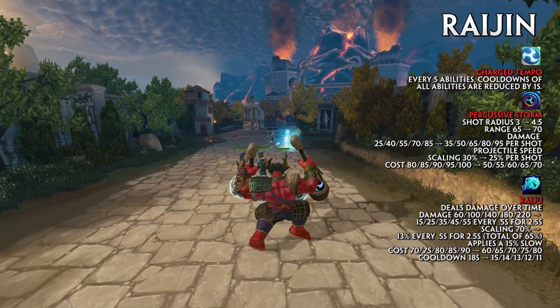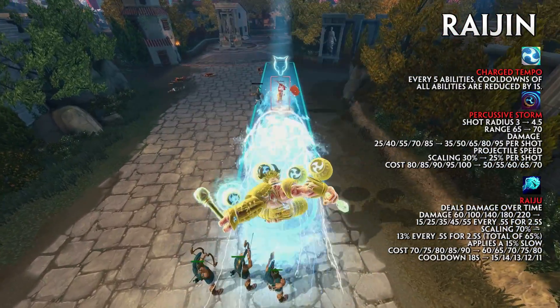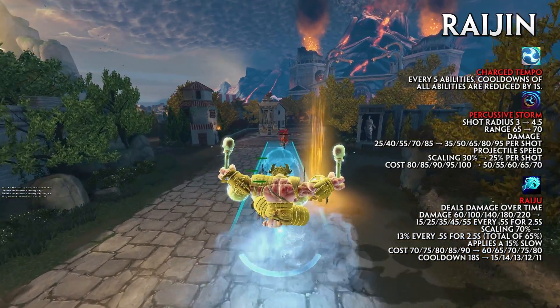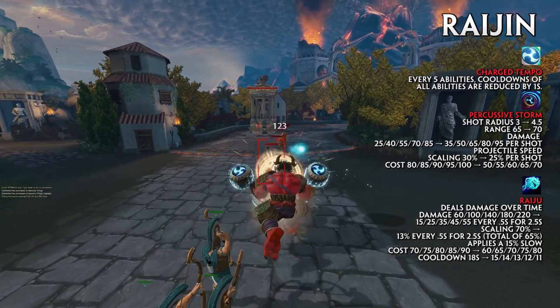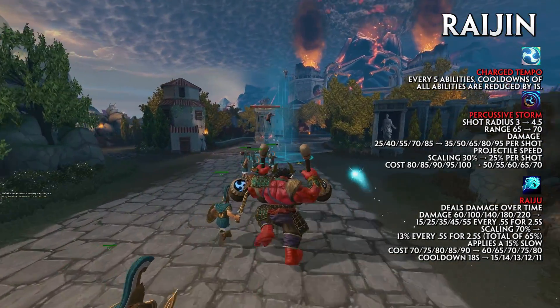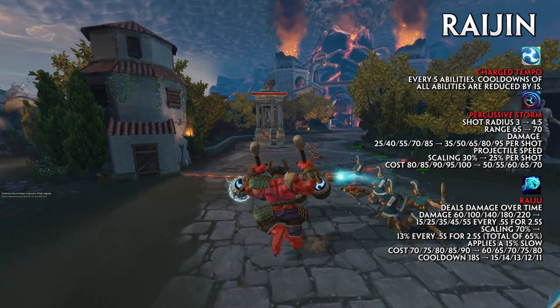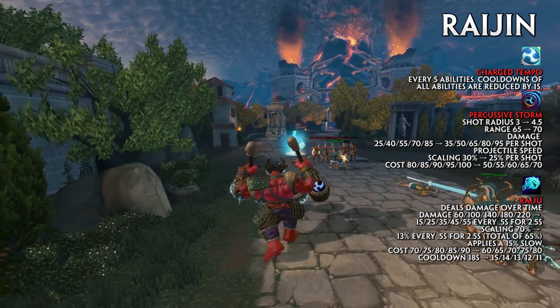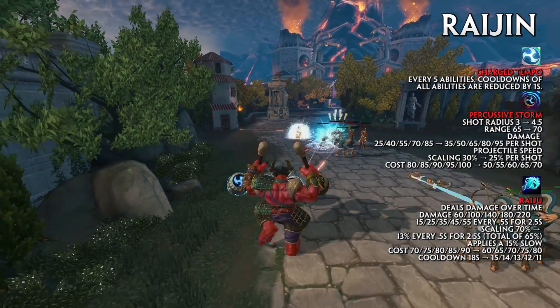Percussive Storm's damage has increased to 35, 50, 65, 80, and 95 per shot. Projectile speed has been increased. The scaling decreased from 30% to 25% per shot, and the cost decreased to 50, 55, 60, 65, and 70.